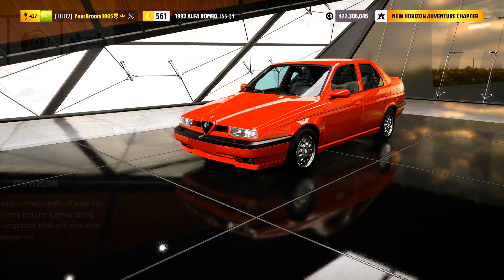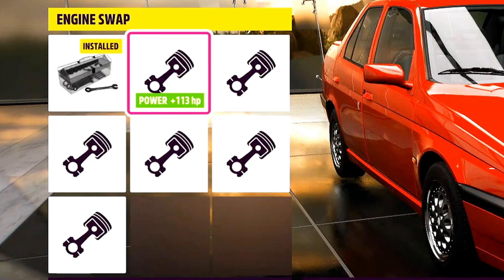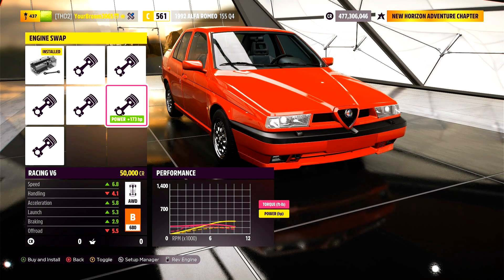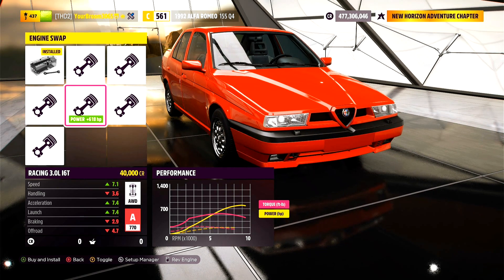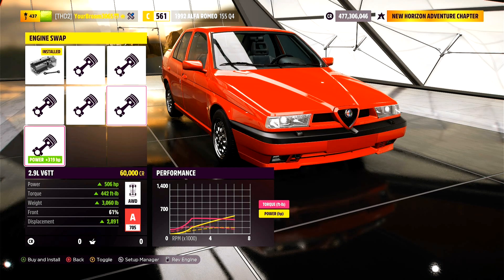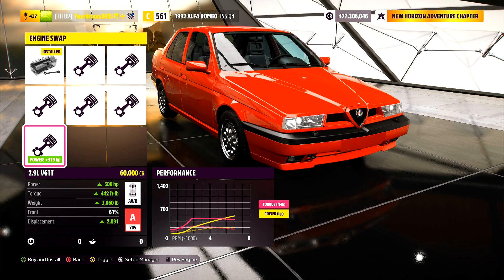Here we are at the upgrade shop. We'll jump straight to conversion and see what we've got in terms of engine swaps - and we've got a lot. We've got a 1.6-litre turbo Rally, a 3.5-litre V8, a 4.7-litre V8, a racing 3-litre inline-six turbo - so the 2J - a racing V6, and also the 2.9-litre V6 twin turbo. I'm kind of confused what that last one is out of, to be honest.